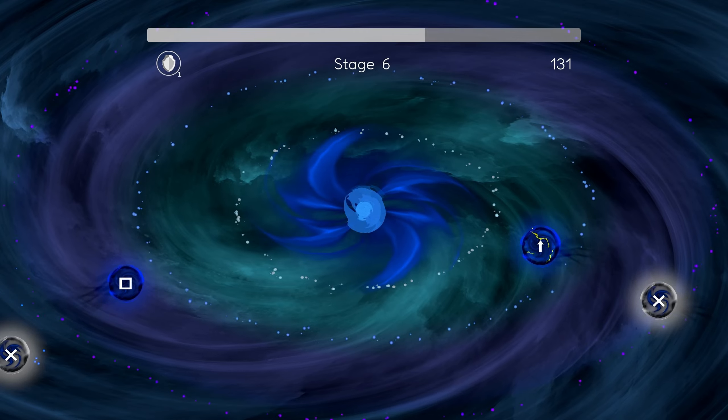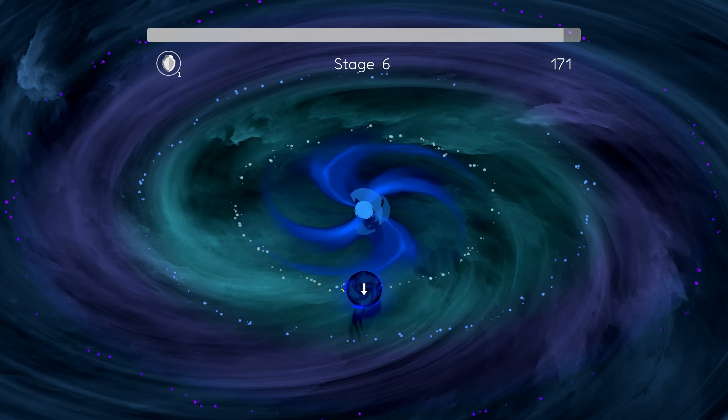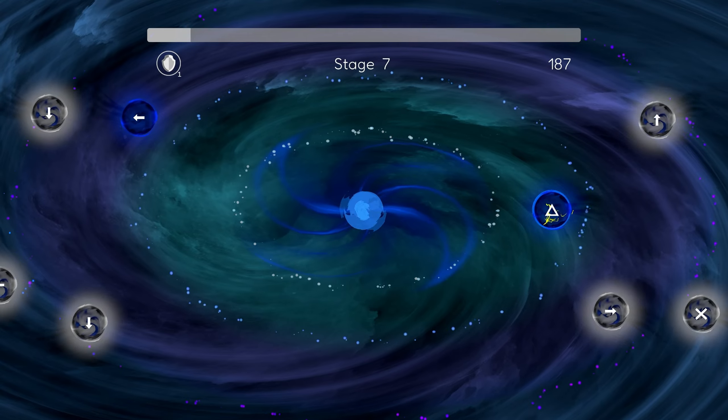If you struggle with this type of game, or just want to get it done as quickly as possible, in the modifiers menu there's an invincibility toggle that you can turn on. That doesn't negate unlocking the trophies, so feel free to turn that on if you want.